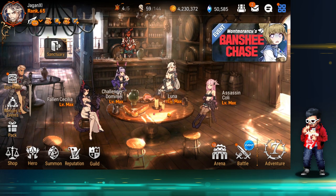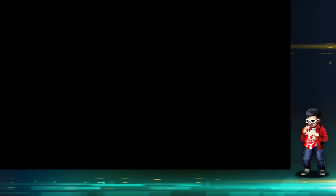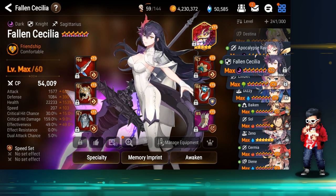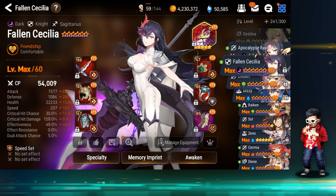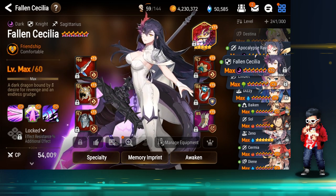Hey guys, welcome to another session of Epic 7. Today we're going to do some Fallen Cecilia tests. There are two major lines of her build — one is a speedy tanky build, with as much speed and health as possible, because her passive barrier scales off her health for the entire team. She's very top tier right now. I would say her and C-Armin are probably the two most useful knights in the game because of the strong cleave meta. Everybody wants to do arena fast, everybody wants to do GVG fast, and with C-Armin's passive mixed with her passives, it makes it really hard to cleave in one turn.